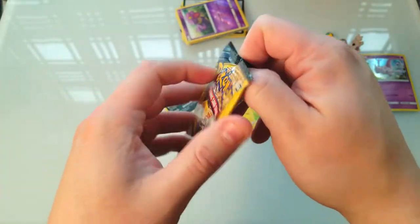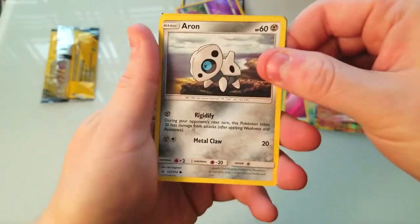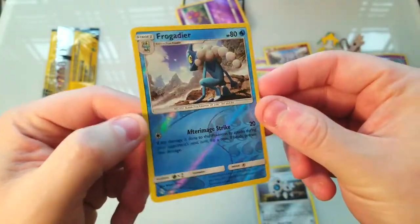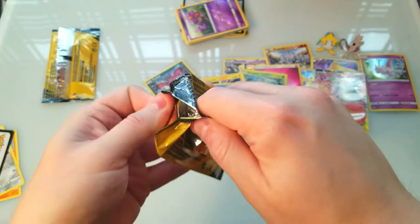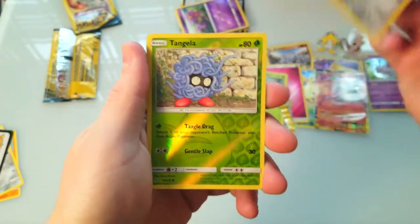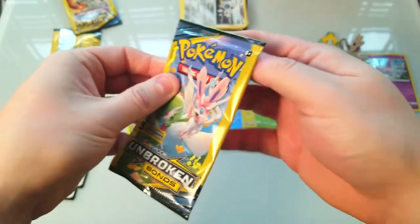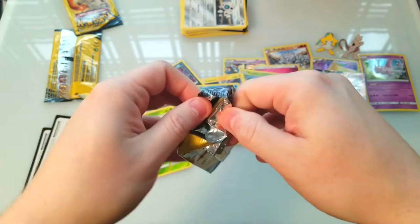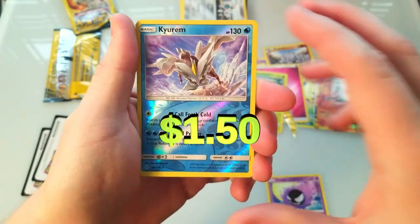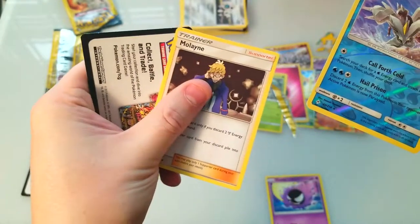We've got some extra time here, let's open up a dollar store pack of Unbroken Bonds and see what we can get — this is one of the newer sets. We got a reverse, a Terrakion, and a Froakie-Deerling reverse. Let's do another one — we've got a reverse Tangela. All right, one more to close this out — Gastly, Kyurem. I like his design but it's kind of confusing. Nice reverse.